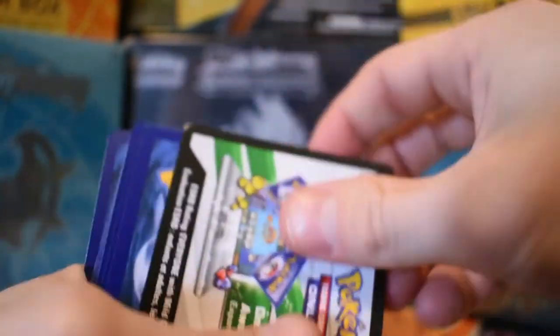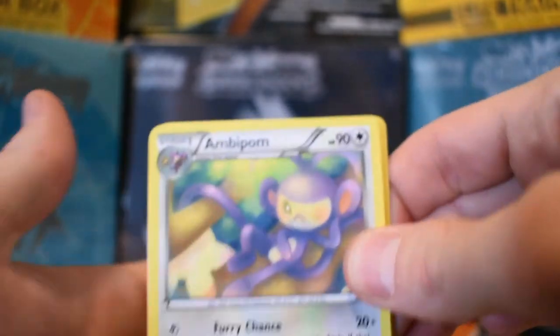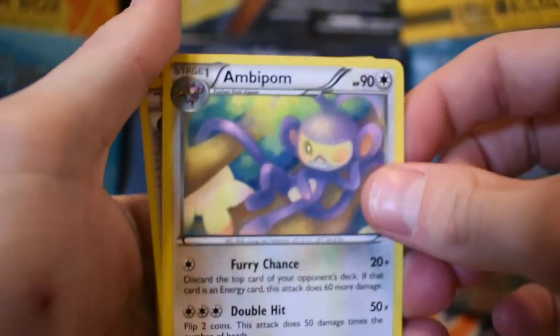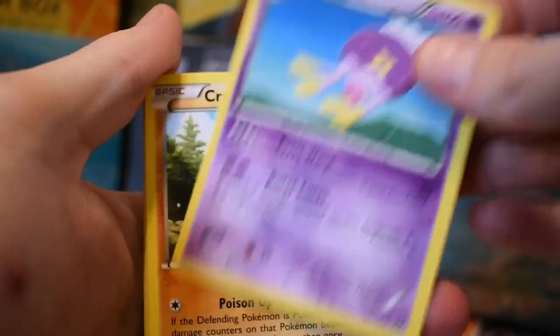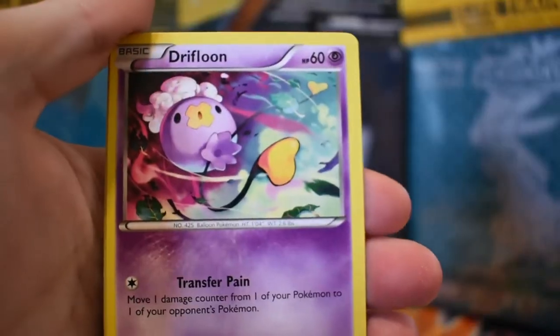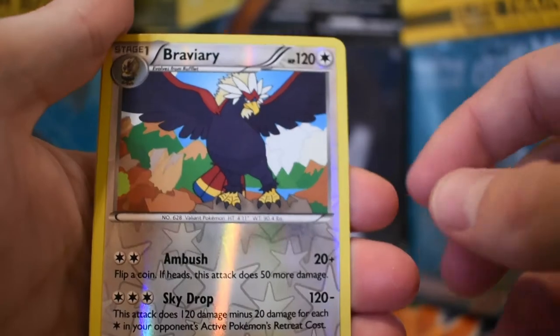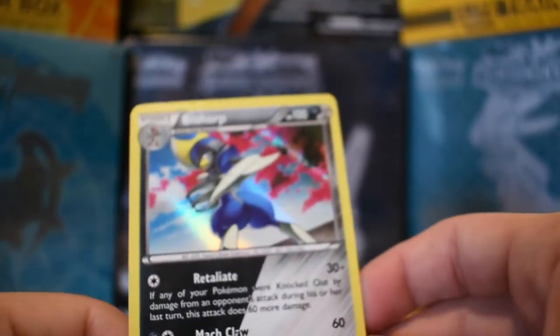Almost forgot — code card for you guys. I can tell the camera is a lot better focusing. Ambipom, Pokemon Ranger trainer, a Drifblim, a Croagunk, a Shellos, a Mankey, Air Palm, Drifloon. The reverse is an uncommon Braviary, and then a holo Bisharp.